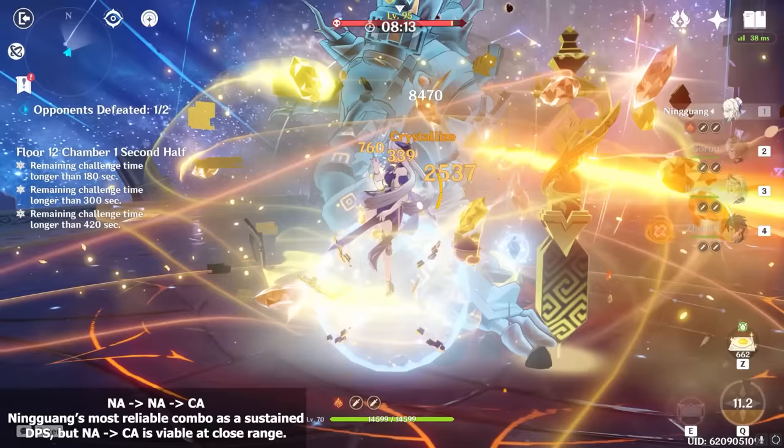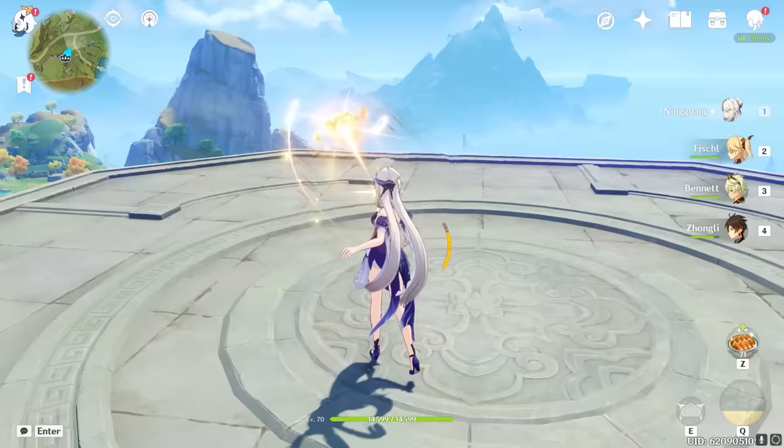With her first ascension passive, any time Ningguang performs a charged attack with a star jade, that charged attack won't consume stamina — which is amazing for quality of life as an on-field carry, and actually makes stamina management a non-issue for Ningguang, unlike her other catalyst counterparts. This combo provides the highest consistent damage, and I would only recommend one normal, one charged, rinse and repeat if you're in close range of large targets.